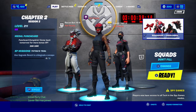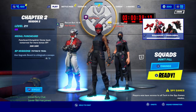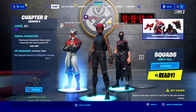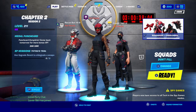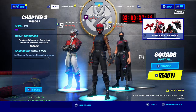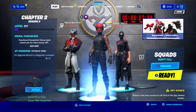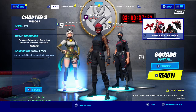Look at this — it's like a 2000 V-Bucks skin. This is called the Kuro Hamura — I think that's how you pronounce it. It looks pretty insane: he's got white hair, red skin, and white legs.